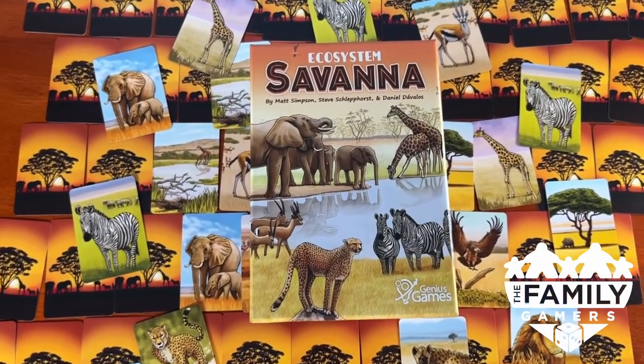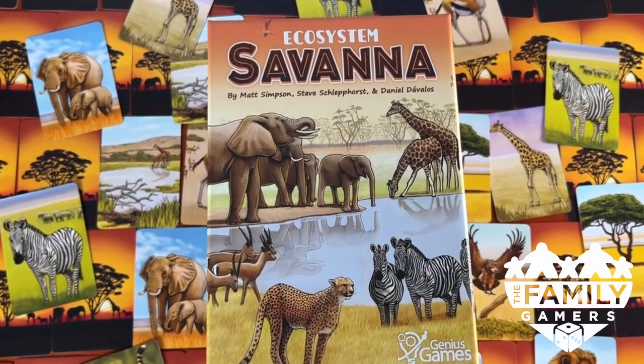Is this some kind of dumb dad joke? I'm so hurt! We're here to talk about board games. In this case, we're talking about Ecosystem Savannah, and this is a Snap Review for it. It's another Snap Review from the Family Gamers.